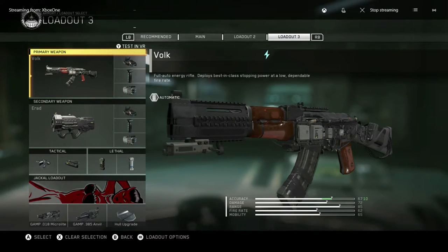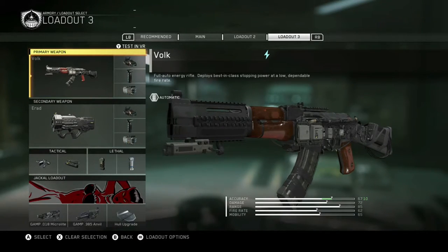Welcome back to another episode of Call of Duty Infinite Warfare Veteran Walkthrough Part 4. In this mission we're literally just gonna fight pure bots. Energy weapons do really good damage against bots, so let's go with the Volk.